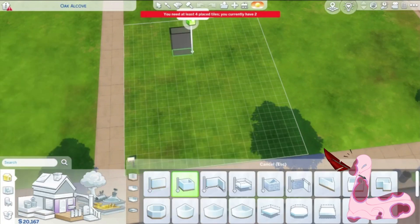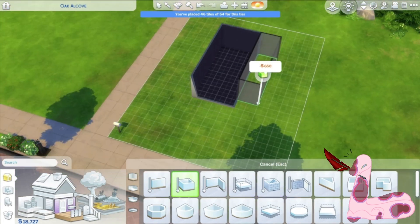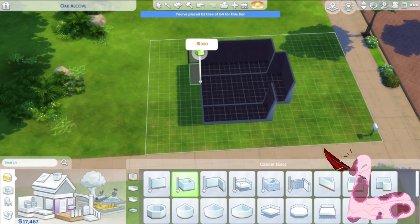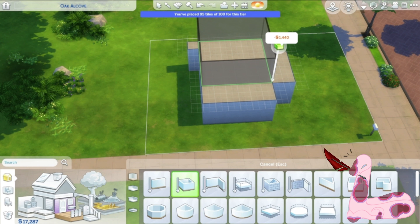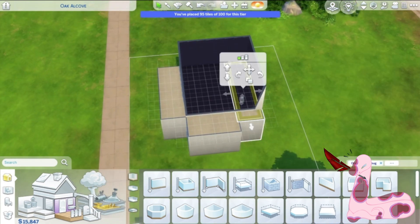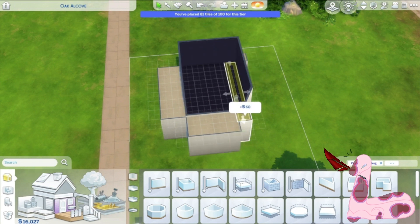I decided to build a house I saw on Zillow. It was a fairly small house and it really piqued my interest because — as you'll see later on — there were no stairs inside the house. It was a two-story house but the stairs to the upper floor were outside, and I believe the upper floor was actually a bedroom, like I'm building it here.